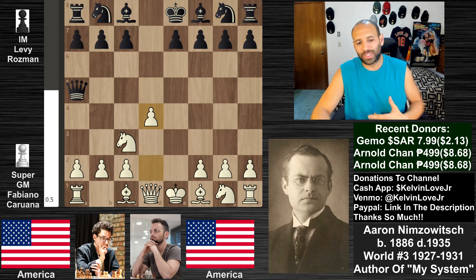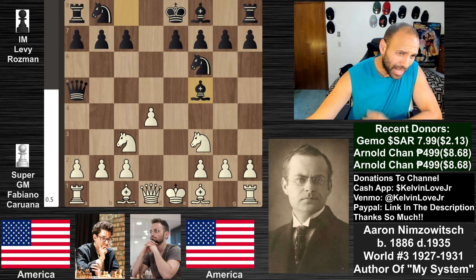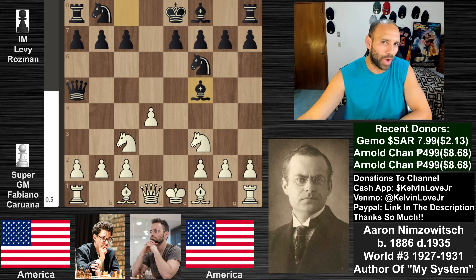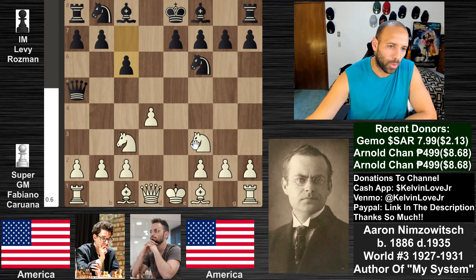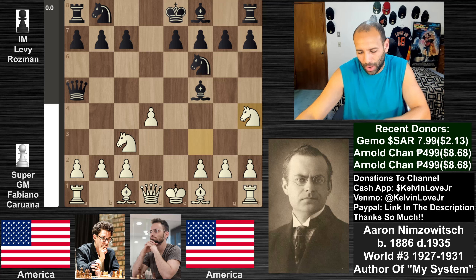We see pawn takes d5, queen takes d5, knight to c3, queen goes to a5 - absolute mainline stuff. Then d4, knight to f6, knight to f3, and bishop to f5, which is a very logical move. A lot of Scandinavian players erect an e6-c6 structure, which is very annoying for white because there's no good way to crash through. Playing bishop to f5 gets that bishop out of the chain before playing e6. The top move here is c6, giving the queen an escape square, otherwise the queen can run out of squares.